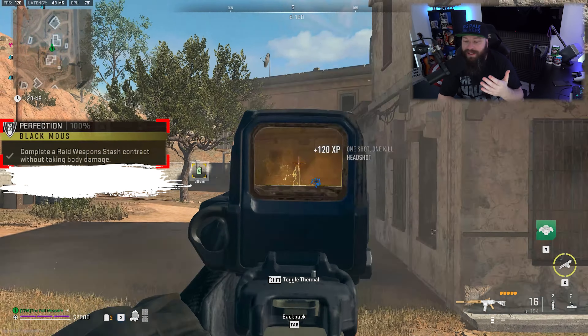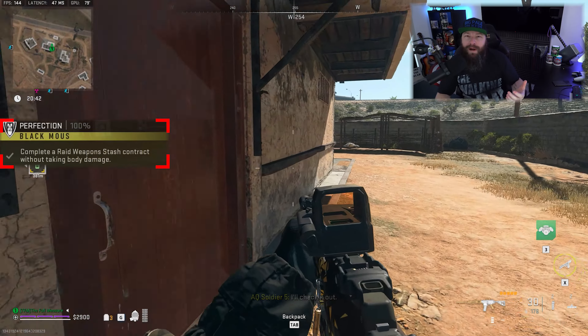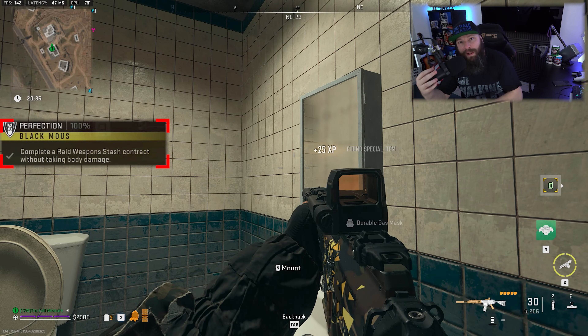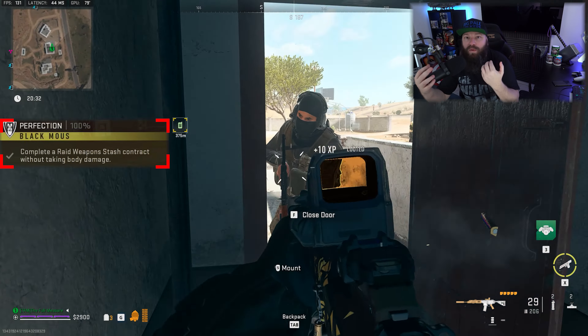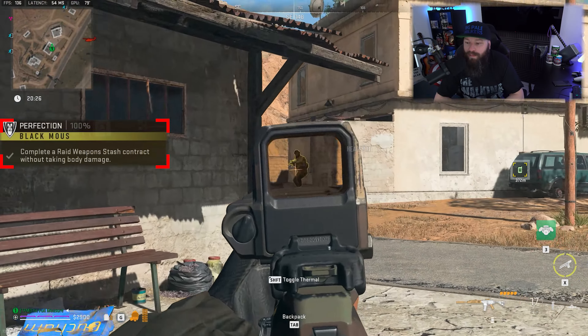This mission seems relatively straightforward having only one objective, but this objective is basically to complete a raid weapon stash contract without taking any body damage. What they mean by body damage is you can take damage that depletes your shield plates, but as soon as all three plates are depleted and you actually take physical health damage, you will automatically not be able to succeed in this mission.